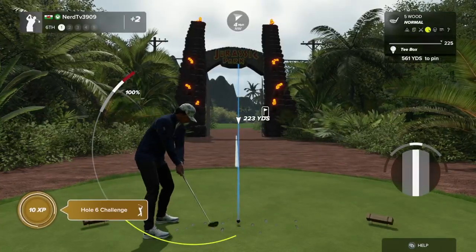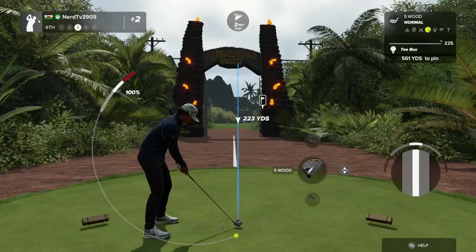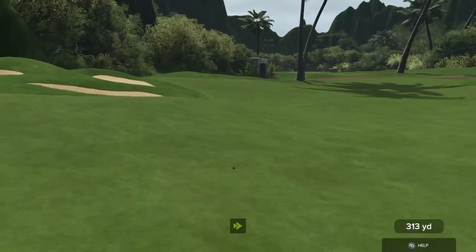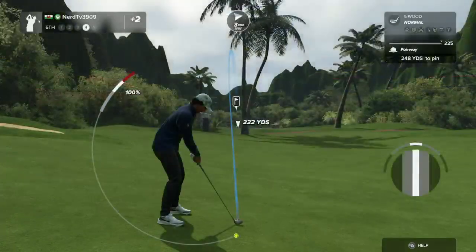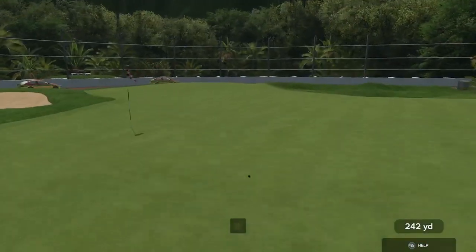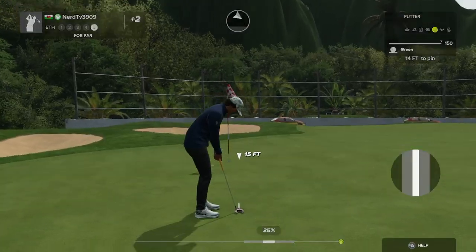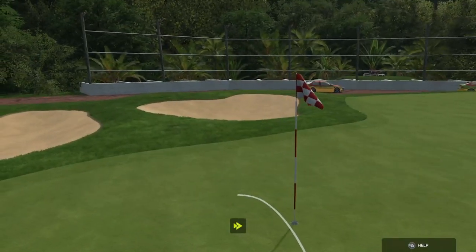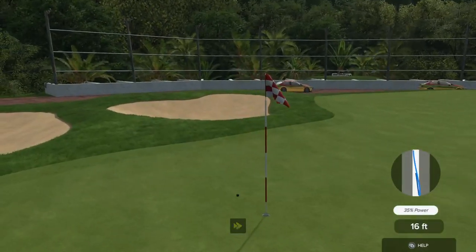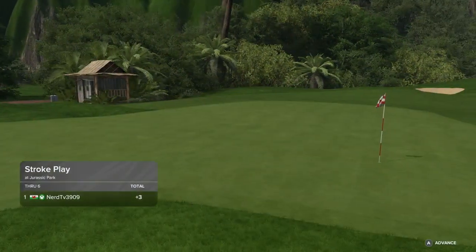Here's a par five — let's see what you can do with it. Here's our third shot. Great swing. Here's your fourth. Here we go — drop this and save that par. This one's just a three-foot putt. Let's take a look at this next hole now.